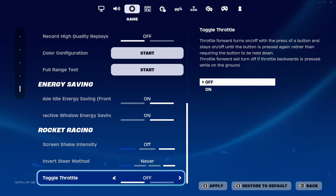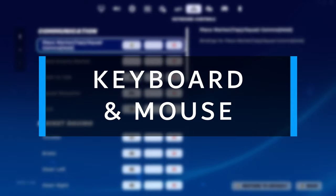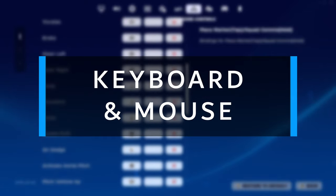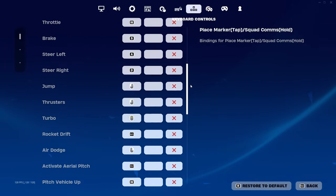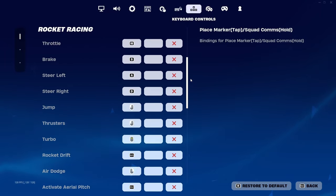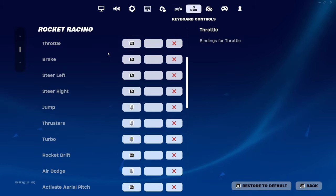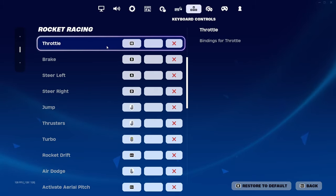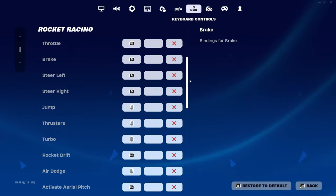And lastly, toggle throttle — you probably want this turned off if you are on controller. Keyboard and mouse is what I've chosen to personally use. Binds and settings here are slightly more complicated, because of the many different key options we have at our disposal. Starting off with throttle and brake, in my experience, using W and S for throttle and brake causes some problems.